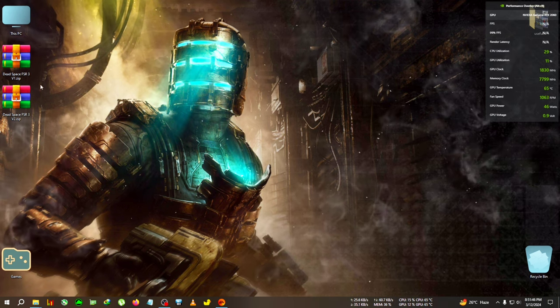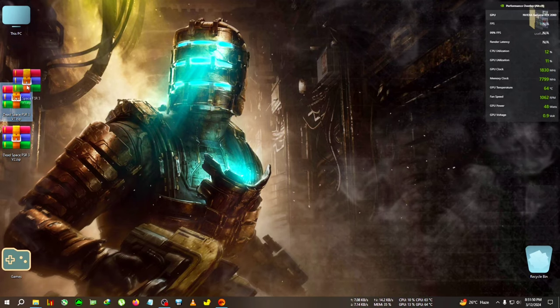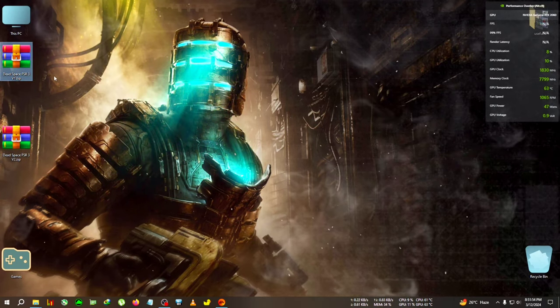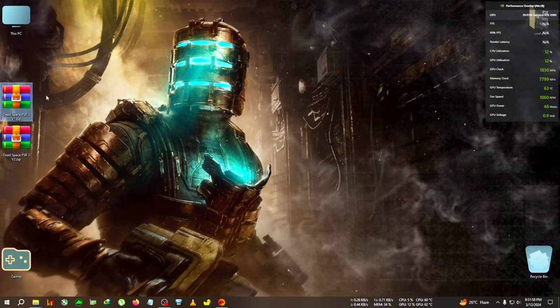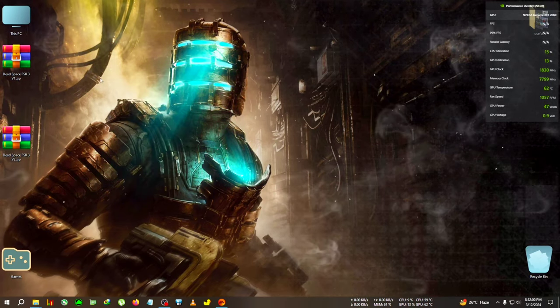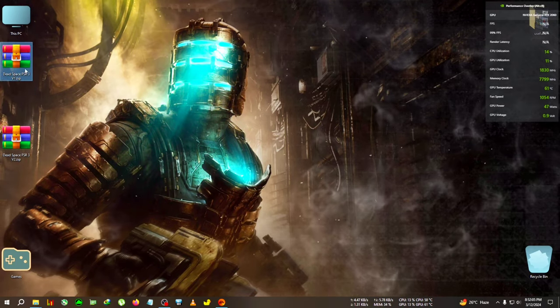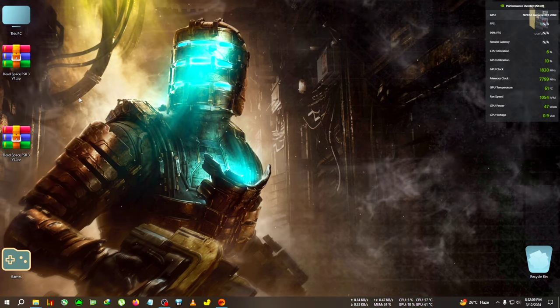After exiting, you can see the mod — there are two zips here: Dead Space FSR3 v1 and v2. You can try either and see which one works for you. V1 works fine for me, but I've heard from some people that the contents of the v2 zip will also work, so do try both and let me know which one works for you.